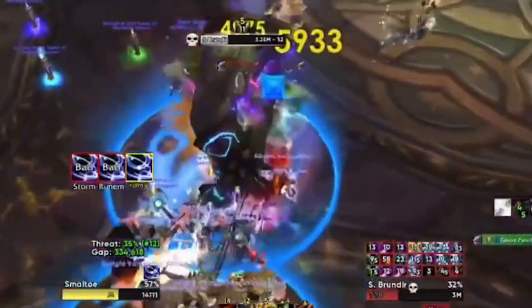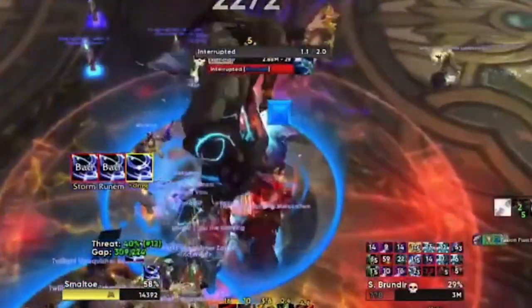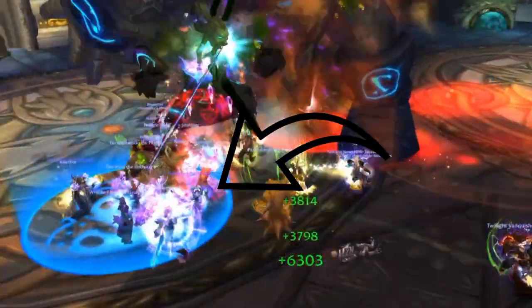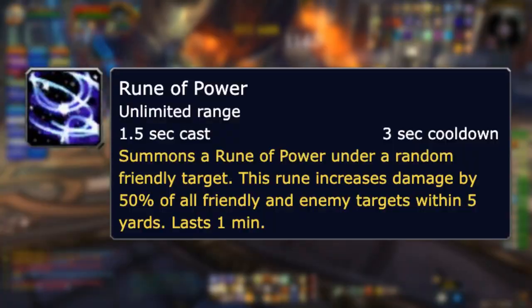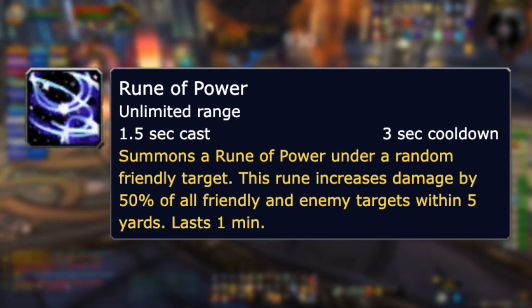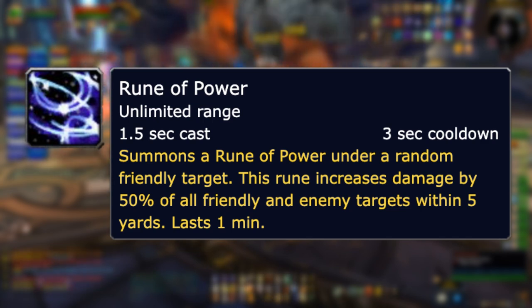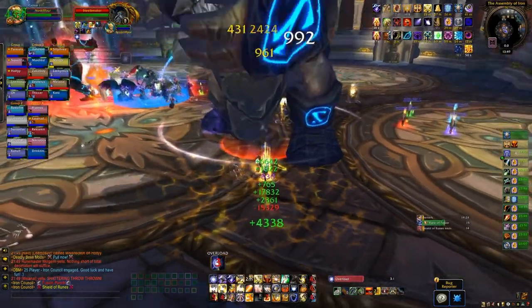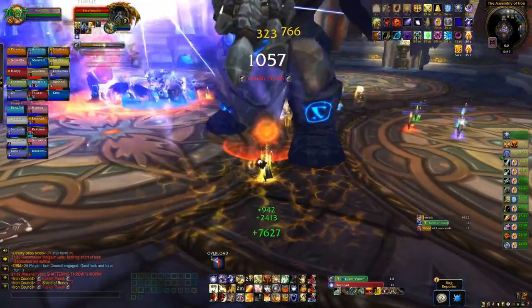Molgaim will drop a Rune of Power under one of the three bosses that will boost the damage of anyone standing in it, including the bosses themselves. For that reason, both tanks should already be strafing with their bosses when Molgaim is casting Rune of Power to avoid any unnecessary damage from a buffed boss. If you're the tank on Steelbreaker, setting Molgaim as your focus target is recommended so you'll see when he is casting Rune of Power.